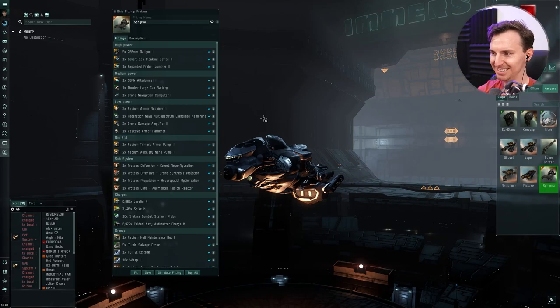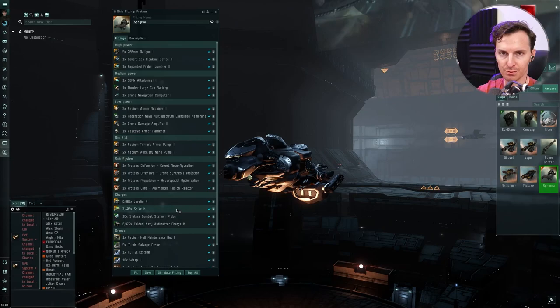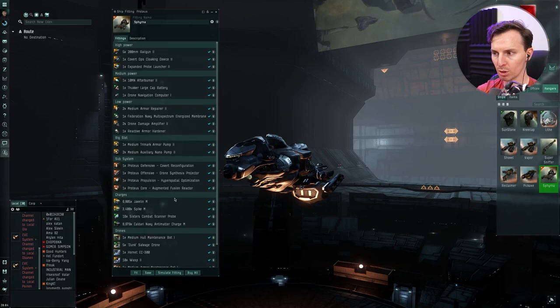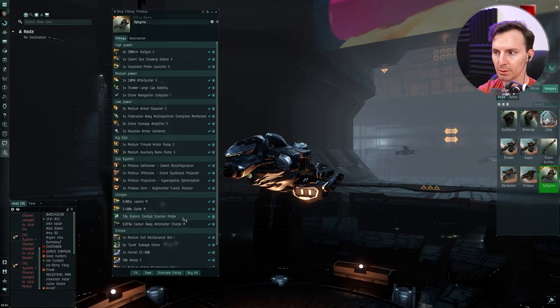Ammo: we're going to carry three types because you run out of cargo space quickly. Javelin is for super close range, Antimatter is for close to mid range, and Spike is for maximum range. The sleepers' frigates tend to rush you, so you want more Javelin and more Antimatter than Spike. I tend to only use Spike on battleships that stay at longer range. Bring Sisters Combat Scanner Probes — bring the better probes, because you're going to have to find stuff in here.